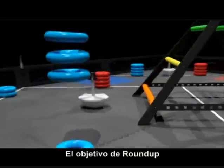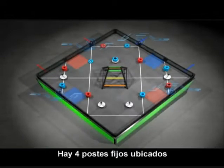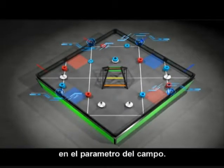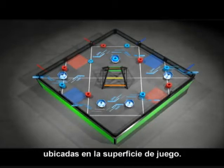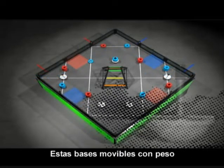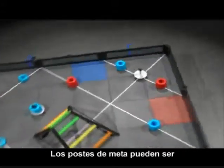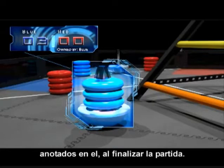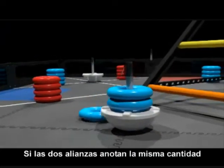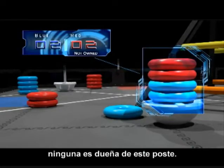The objective of Roundup is to score your alliance's tubes onto goal posts. There are 4 fixed goal posts located along the field perimeter. There are also 5 movable weighted bases located on the playing surface, and these movable weighted bases have goal posts attached to them. A goal post can be owned by having the most tubes of your alliance color scored on that goal post at the end of the match. If both alliances have the same number of tubes scored on the goal post, neither alliance has owned the goal.